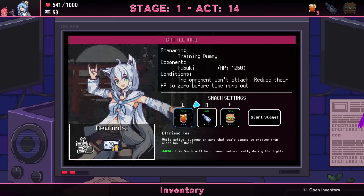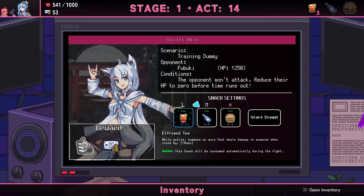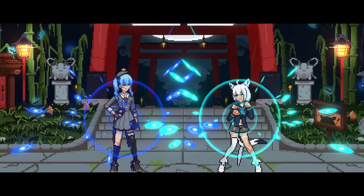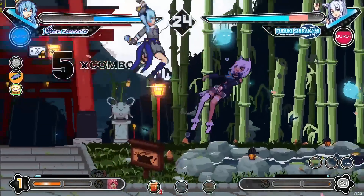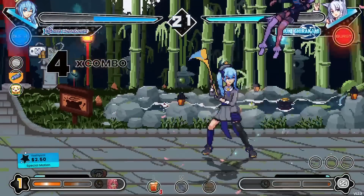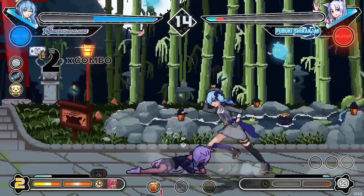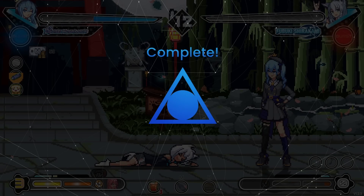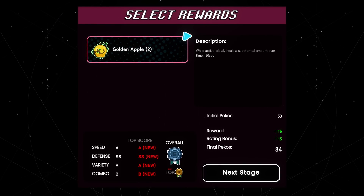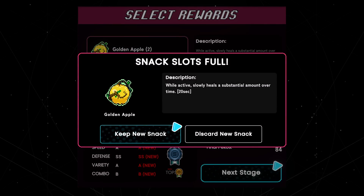Your opponent won't attack — reduce their HP to zero before time runs out. I'll turn off items since most have zero uses, though I heal while consuming. About 30 seconds — should be fine. Practicing big angry combos. I have that move where I sail into the sky and every time I've done it I just end up in the sky with nothing happening. Slowly heals a substantial amount over 20 seconds — that's a Golden Apple. I've played Minecraft, I know how that works. I'll get rid of the tea, maybe the Fox Burger projectile too.